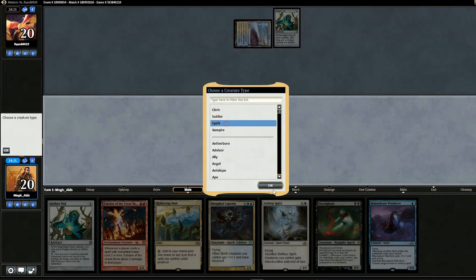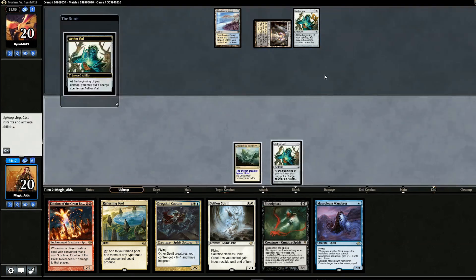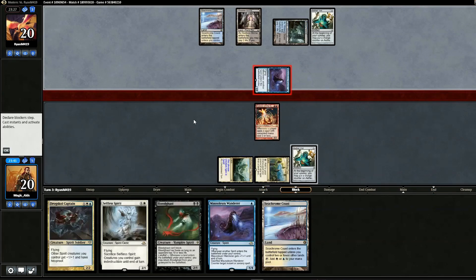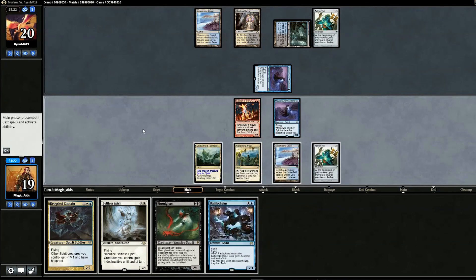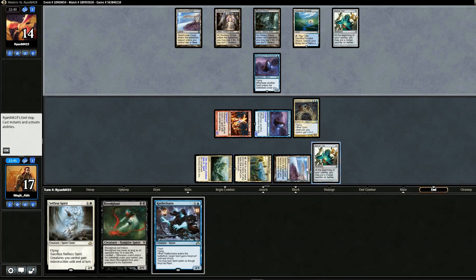Next on-demand match — opening hand looks really good with Aether Vial. Opponent also has a Vial — looks like Esper creature stuff. We lead Mausoleum Wanderer. We consider Eidolon and go for it, planning to Vial in Mausoleum Wanderer on opponent's turn. Opponent vials in a spirit, turns out it's Esper Spirits — a mirror-ish matchup. We play Drogskol Captain — triple hexproof stack incoming. We swing for six, opponent goes to 14. At end of opponent's turn we Vial in Selfless Spirit.